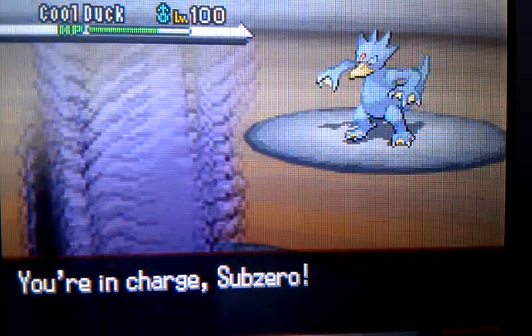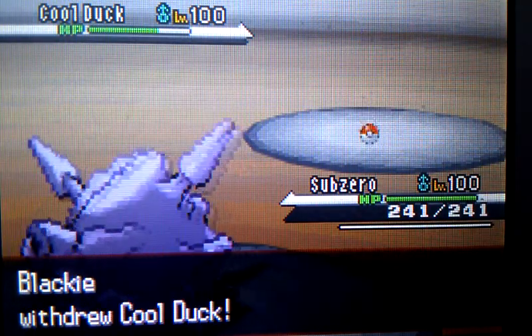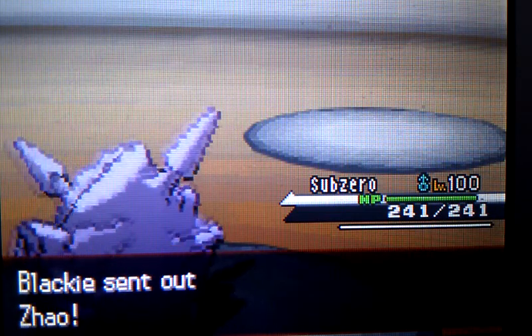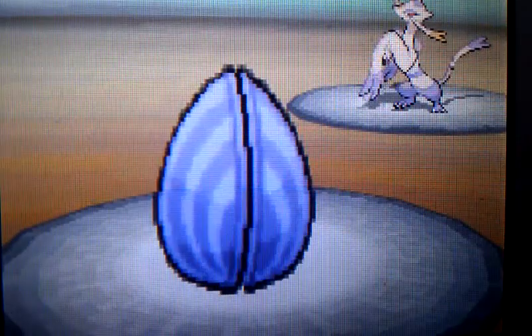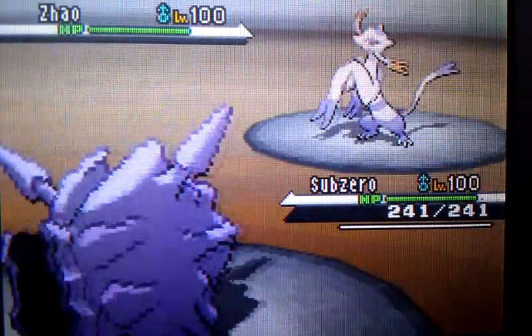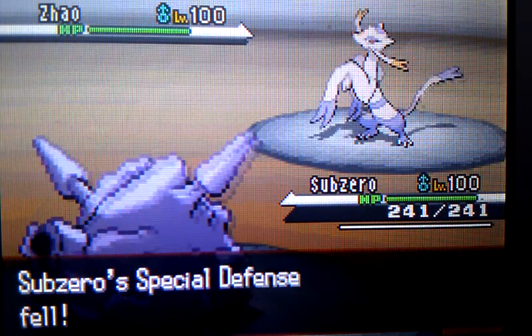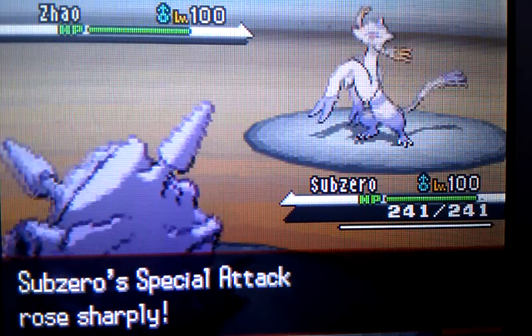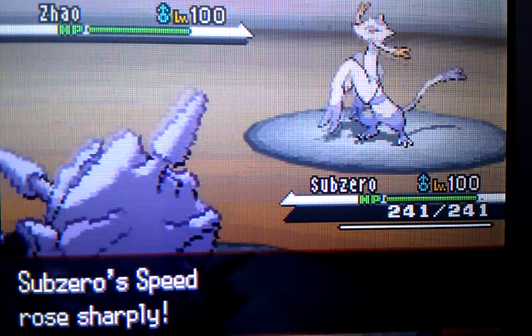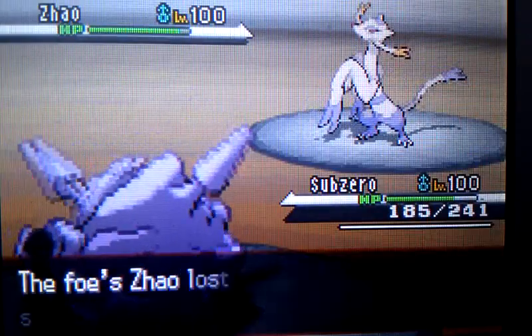Knowing it's Choice Scarf, I send in my Cloyster to wall that Surf. Most likely she'll switch out, and on the switch I go for Shell Smash. I think Shell Smash Cloyster is by far one of the best Pokémon in the OU metagame at the moment, and as you'll see later, it does quite a bit of damage. Mienshao goes for a Fake Out, and because of the one defense drop, there's quite a hefty amount of damage, but it's okay.